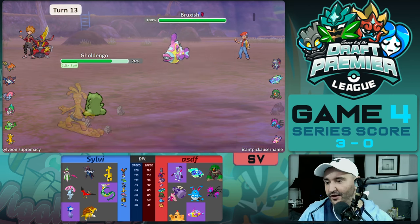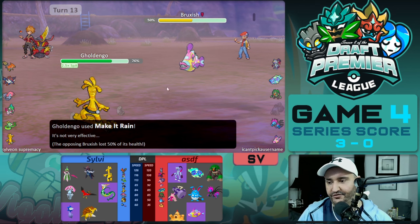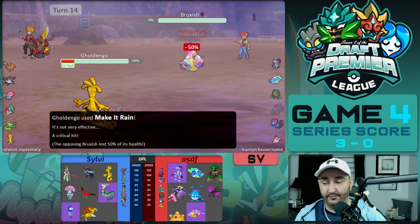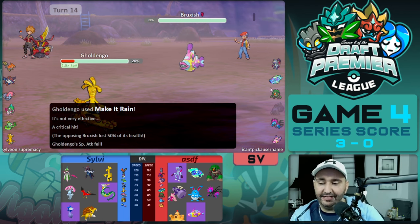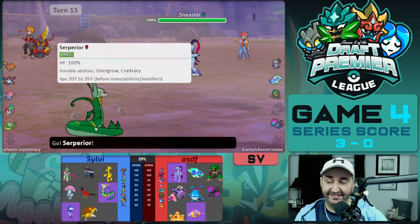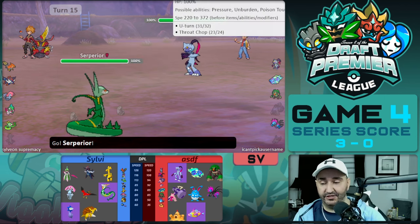Bruxish comes in and goes for Crunch while we use Make It Rain at plus three — Bruxish takes 50%. I think it's Assault Vest with Strong Jaw. It follows up with another Crunch and we only take 56%, so we don't die. We use Make It Rain again and crit to knock out the Bruxish. But because we knock out the Bruxish, they get positioning on our Golden Dango — Sneasler comes in with Throat Chop. If Bruxish was still in, Serperior would have been in for free for a Leaf Storm.